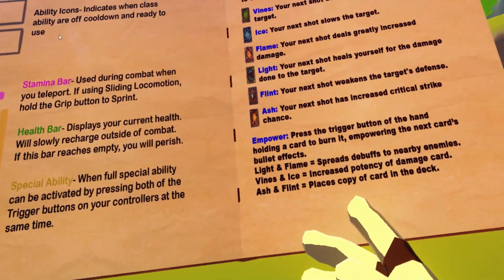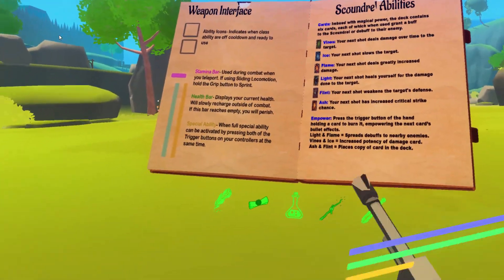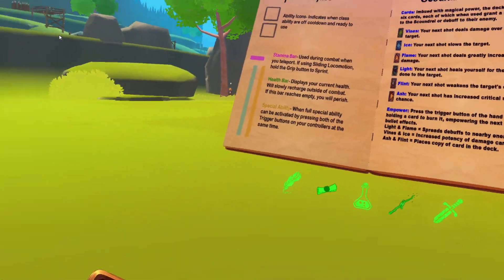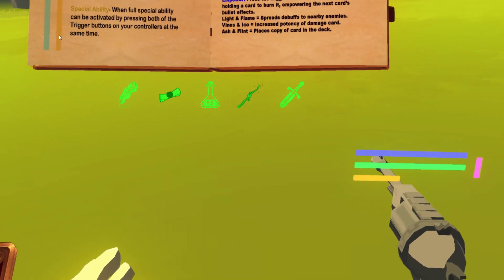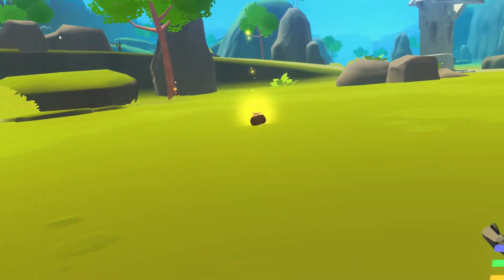Burning a light or flame card will spread debuffs to nearby enemies. So if you burn a light or flame card and then use your poison card on trash mobs, the poison spreads to everybody. That just makes life much easier. That's the Scoundrel in a nutshell.